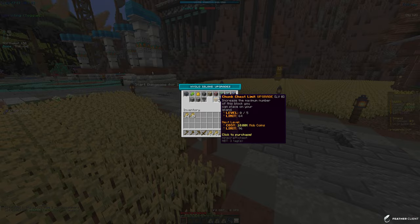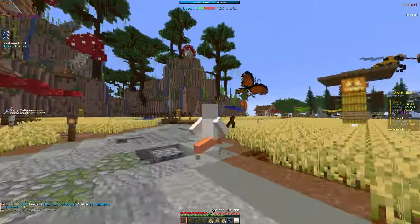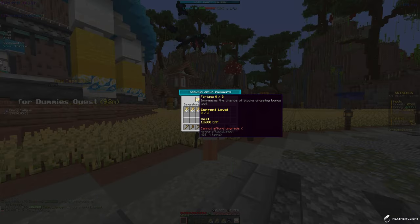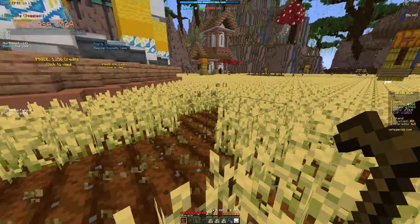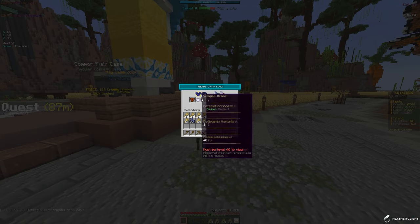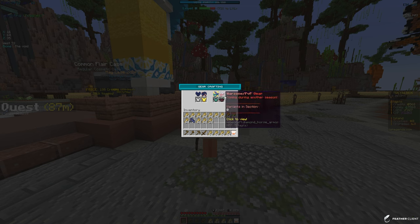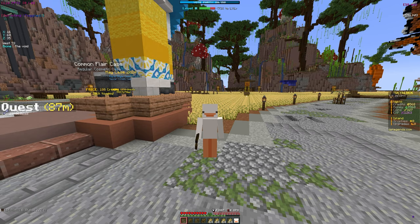There are island upgrades that cost mob coins — we currently only have 313. As you get more, you can unlock better ores, more chests, and other good upgrades. You also do slash gear to upgrade your tools — you get fortune, sickle, and chance to harvest in an area, which helps you get more crops and level up faster. Currently we only have a wood hoe. Looking at the store, I can see stone tools, armor sets, different dungeon gear, and warzone gear. PVP might be coming soon.